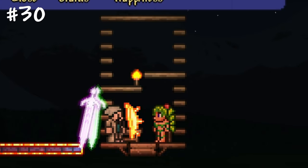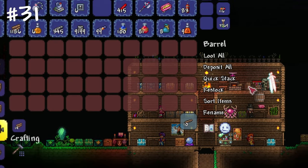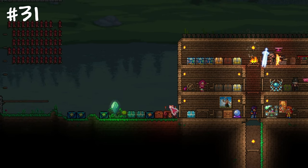Barrels are a cheaper alternative to chests with the same number of inventory slots. So if you wish to make something unique or save iron bars, try barrels.